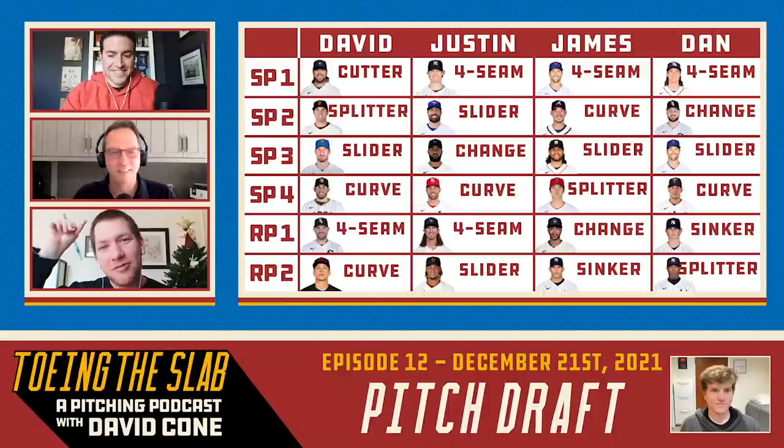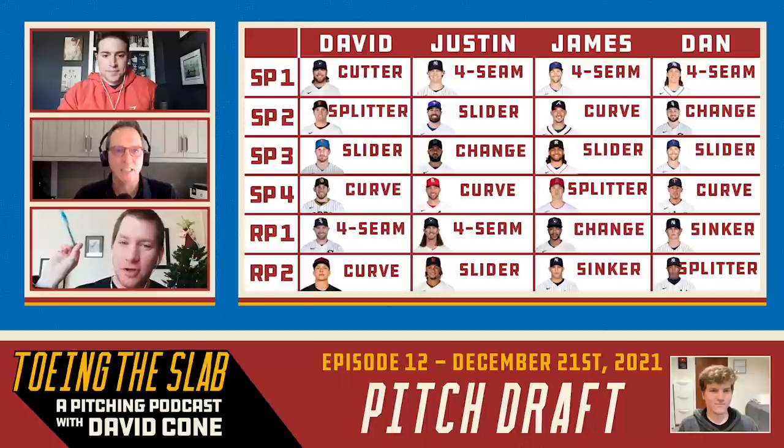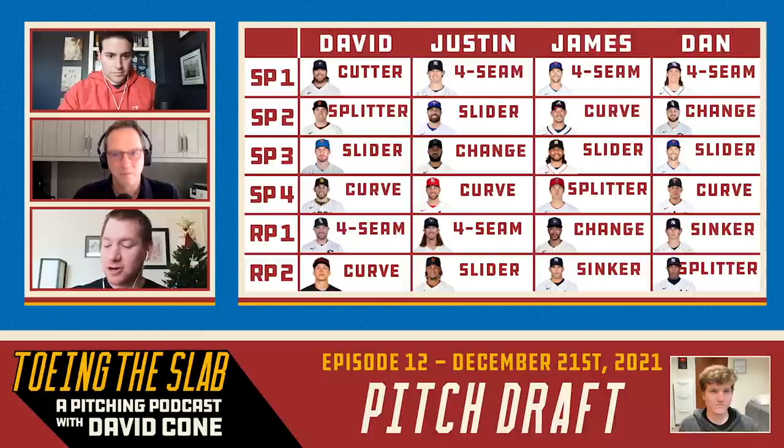A little bit of high-risk, high-reward with guys like deGrom and Ohtani in there, but I like it. And Dan, rounding it out: Tyler Glasnow's fastball, Lucas Giolito's changeup, Jacob deGrom's slider, Jose Berrios' curveball — then Clay Holmes' sinker and Aroldis Chapman's splitter out of the pen.